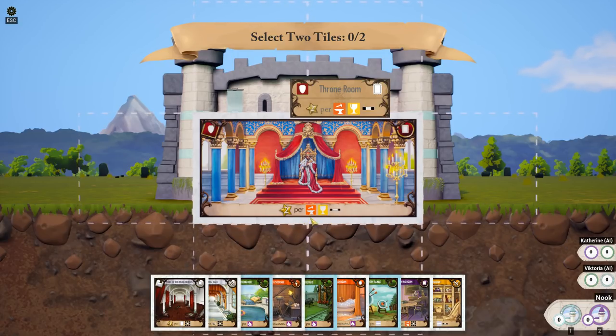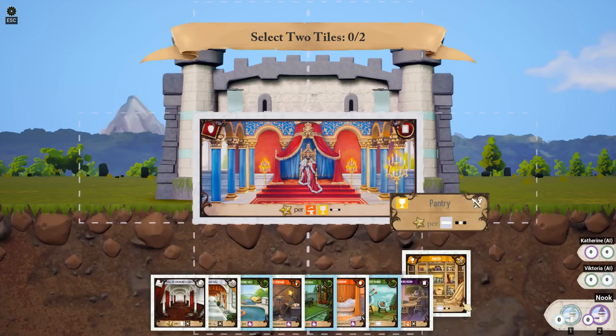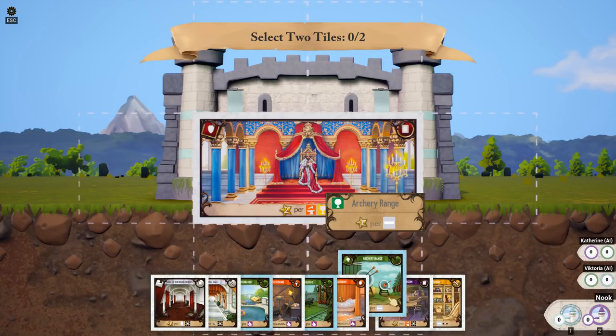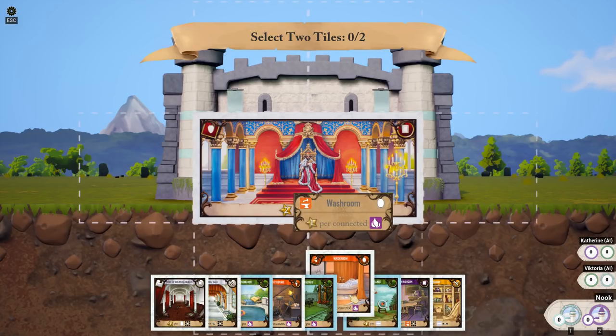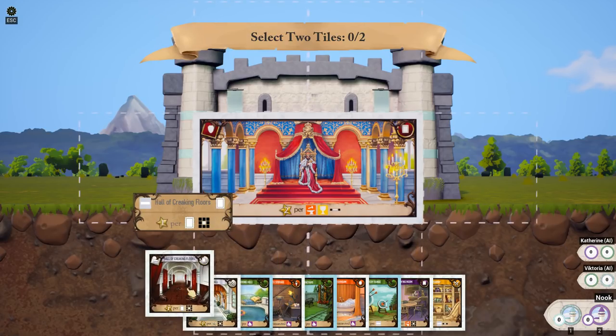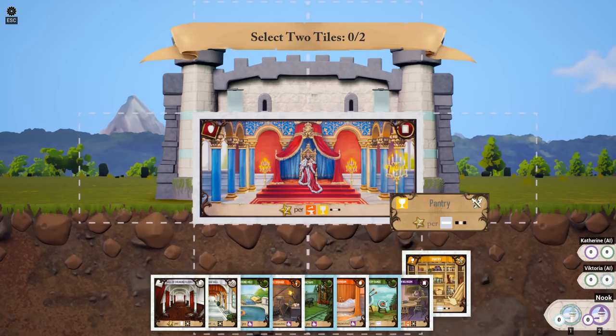This one will give me one point because it's a blacksmith room. This one over here will give me points there as well. We can go — this is also a shield, and it's got the frame. All kinds of things that fit in here. It's kind of a complex game. There's a lot of little things going in there, but I was a bit overwhelmed when I first looked at it. I've not played the board game before. It's really not that bad, though.